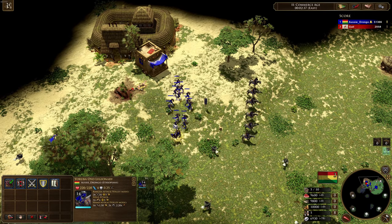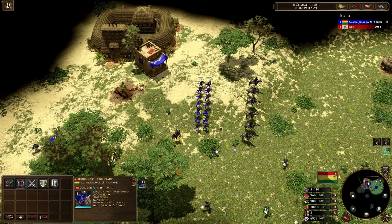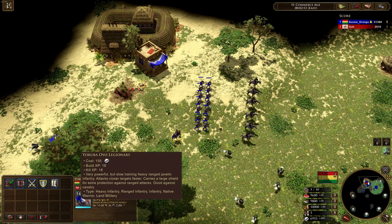For these guys here, let's take a look at them in the meantime while we wait for this technology. They're just like a very basic musketeer unit except the primary thing is that they've got that 25% range resist. A really strong unit — the Yoruba OU Legendary. They are expensive though at 155 Influence.